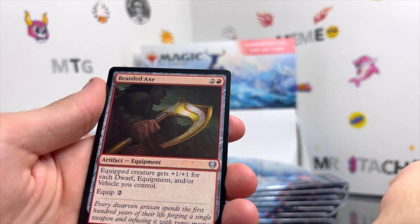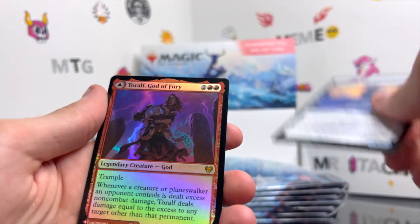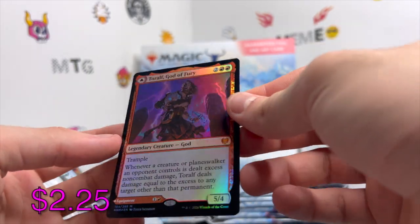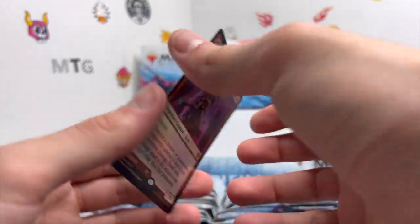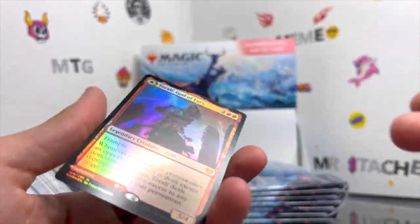Giant's Amulet, Bearded Axe, Tibalt's Trickery, Frost Peak Yeti, and a holographic Toralf, God of Fury. That is a very nice get — another mythic, and a shiny mythic at that.